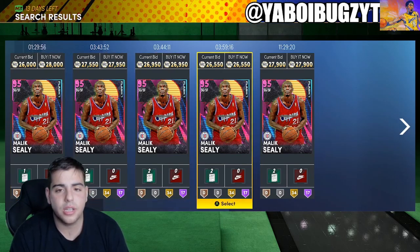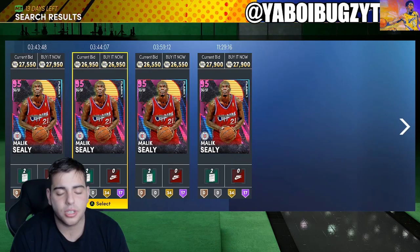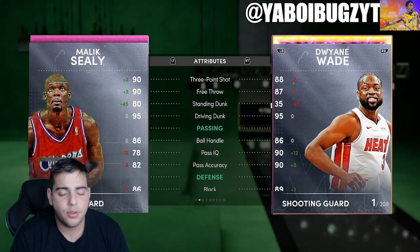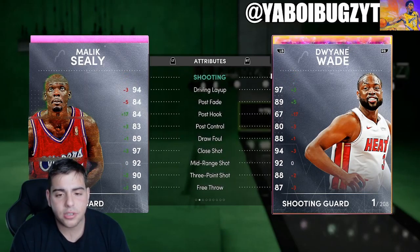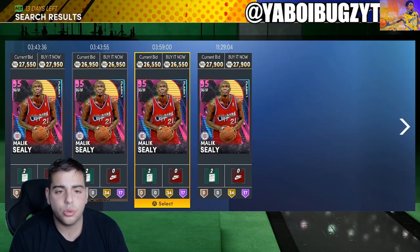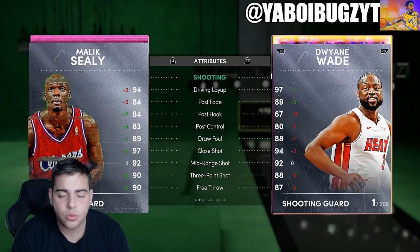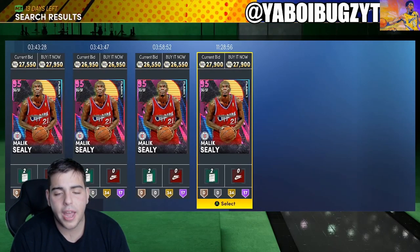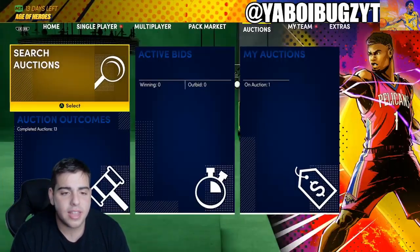Malik Sealy — he was going for around 18k, now he's going for around 26k. A couple weeks ago he was 40k, then dropped to 18k when they flashed super packs. Now they're dropping super packs every week. What you want to pay attention to is the drop in pink diamonds and diamonds — tuesdays and wednesdays when they drop super packs, these cards always go literally half price.